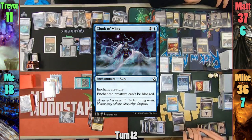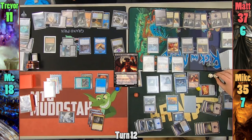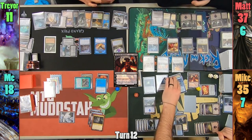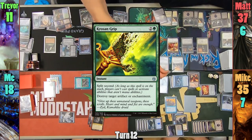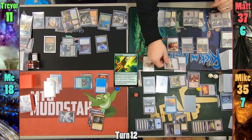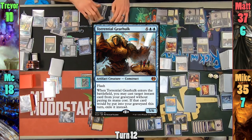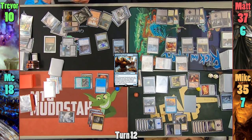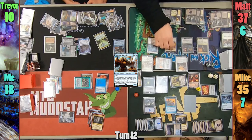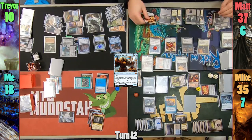Mike casts Cloak of Mists on Liliana's Reaver to make it unblockable. We then see Ob Nixilis Reignited hit the field, and Mike upticks the walker to draw a card and lose 1 life. He plays a Command Tower as his land for turn and moves to combat. The Reaver goes at Trevor, and before leaving Declare Attackers, Trevor uses Krosan Grip to blow up the Cloak of Mists. This lets him block with a Swan I gave him. Matt activates his Blasting Station to sacrifice an Angel and deal 1 to Jin. While it triggers on the stack, Trevor flashes in Torrential Gearhulk after cracking the Misty Rainforest to find a forest.